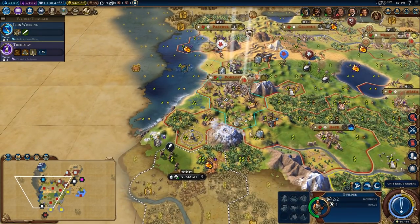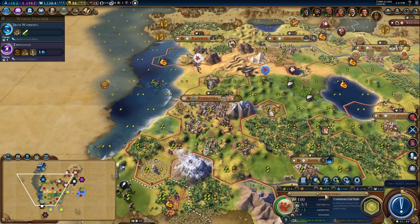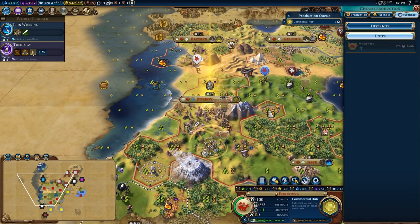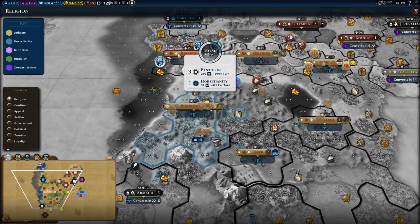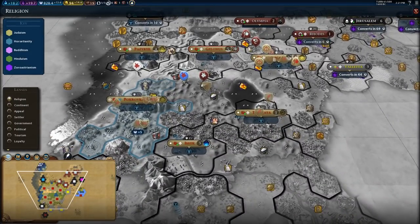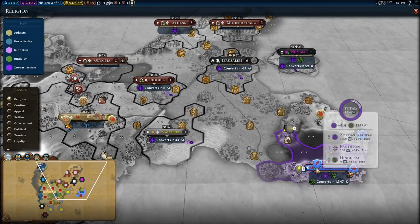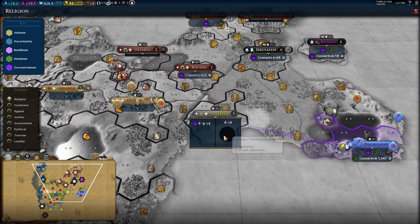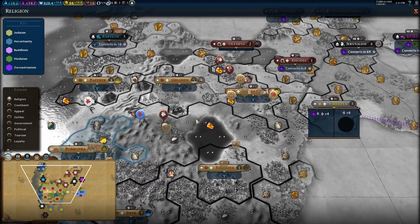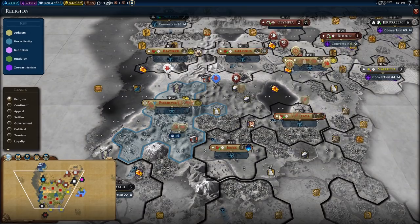I have another builder — I'm going to send him over there. Now that I have a shrine I'm going to grab a couple missionaries and just help my religion spread a little bit. I'm spreading pretty well, but if I could grab some of these further cities a little bit quicker that would be really good. If I check these religions out — we've got a plus four in here. If I could get a little bit of my own pressure over here a little bit sooner that would be really good.